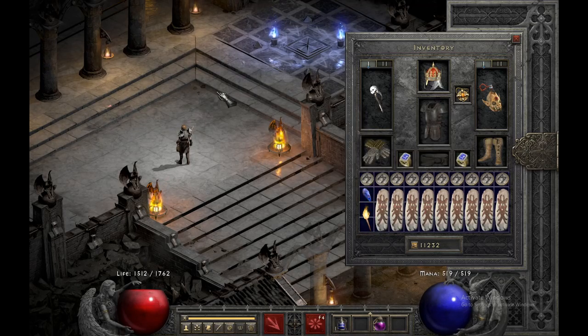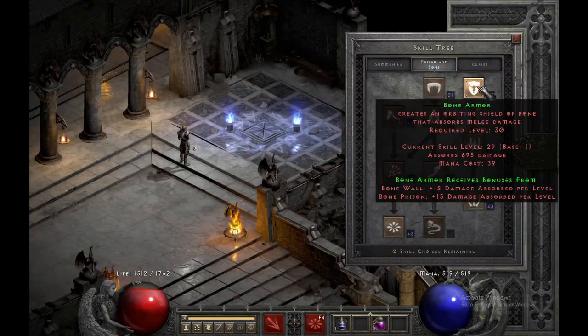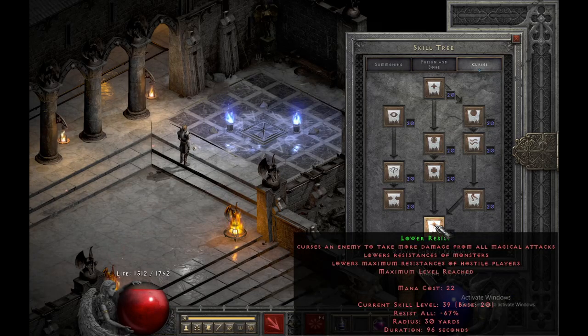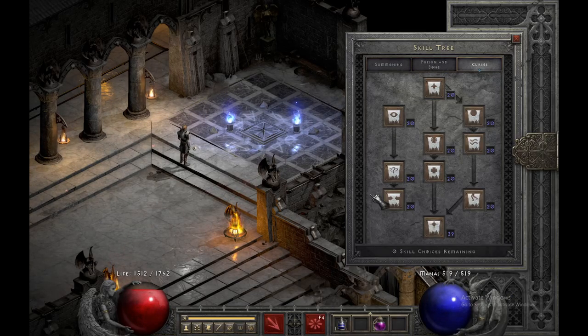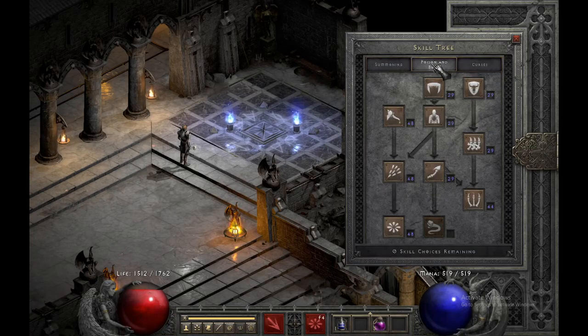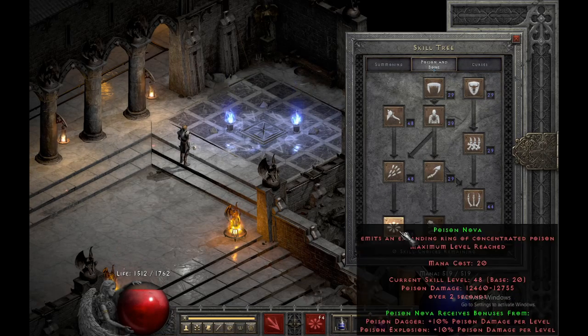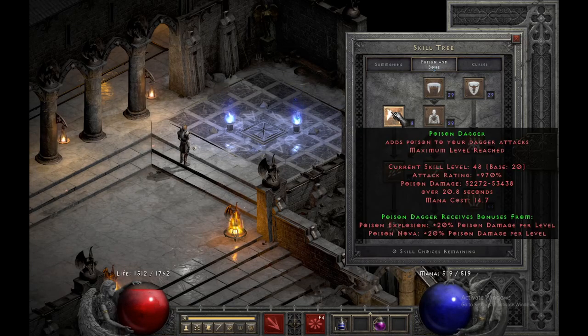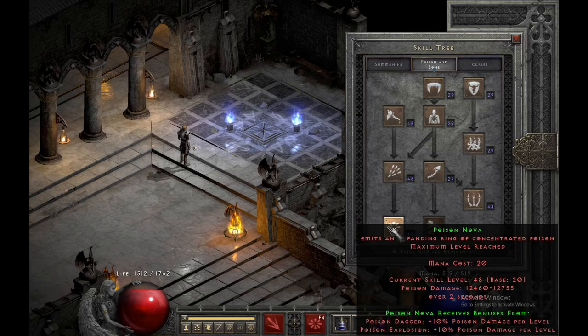Of course torch and anni. Getting into the skills — it is very simple. We have one into all of them except for lower resist, which has 20, just so we have variety to use. In poison and bone we have 20 into poison nova, 20 into explosion, and 20 into poison dagger as passives to the poison nova.